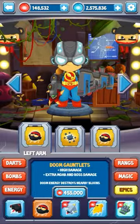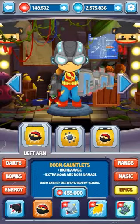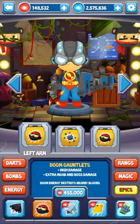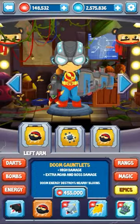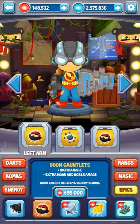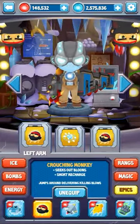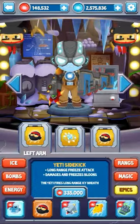The doom gauntlet is the worst epic in the game — you get this big gauntlet and have to physically touch balloons to pop them. It does a lot of damage, but it's too impractical.